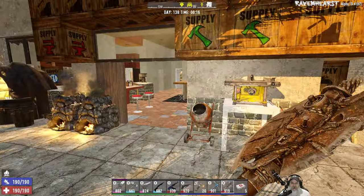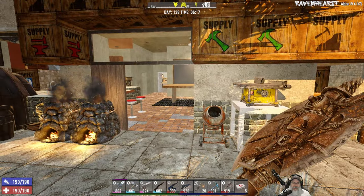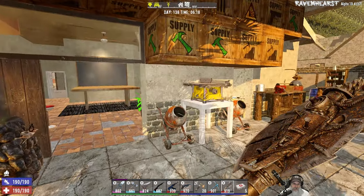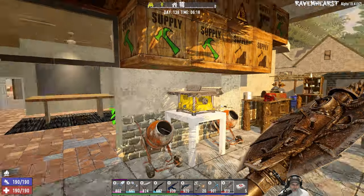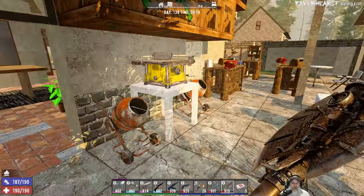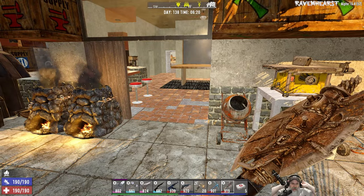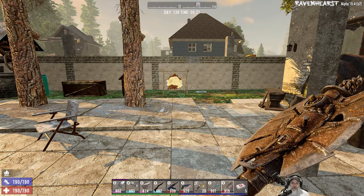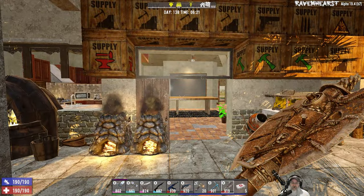Welcome back everybody to Seven Days to Die and Ravenhurst. I'm An Old Guy Gaming, and in this episode we are going to go sell a bunch of stuff to the trader, and then either do some random POIs or maybe tackle a Tier 4. I'm not going to do any Tier 5s on the let's play series - those I'm saving for live streaming.